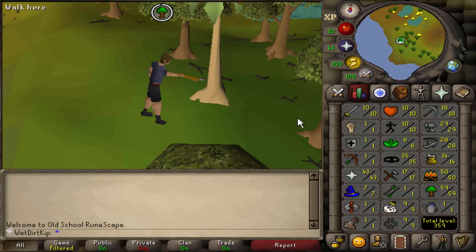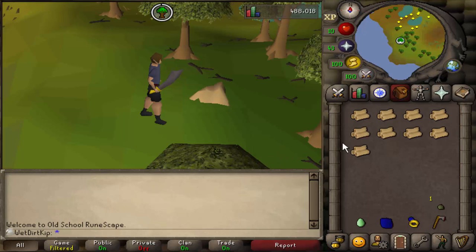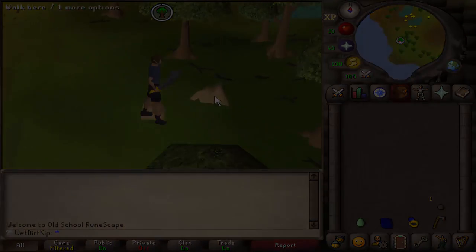There's also Recruitment Drive and Fremnic Trials, which also have kind of weird inventory setups, but I can't do those right now either. But one quest that I can do that requires 20 free inventory spaces is Death Plateau, so we're gonna get started on that today.